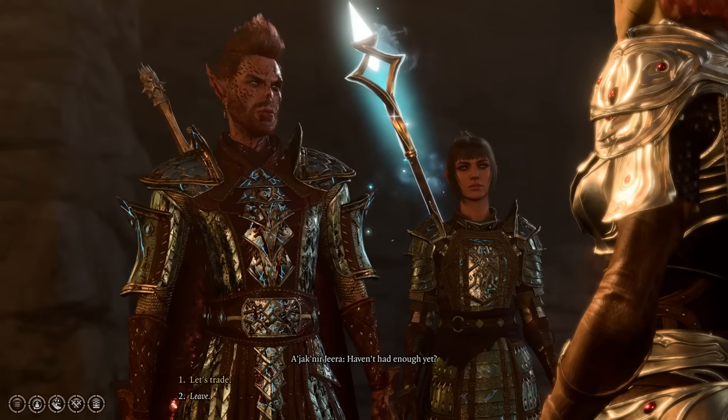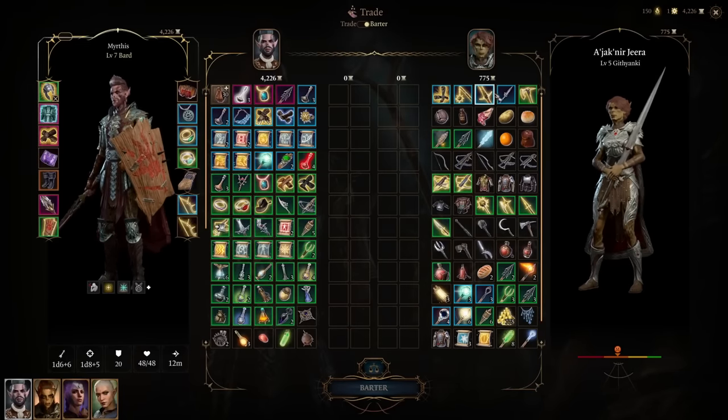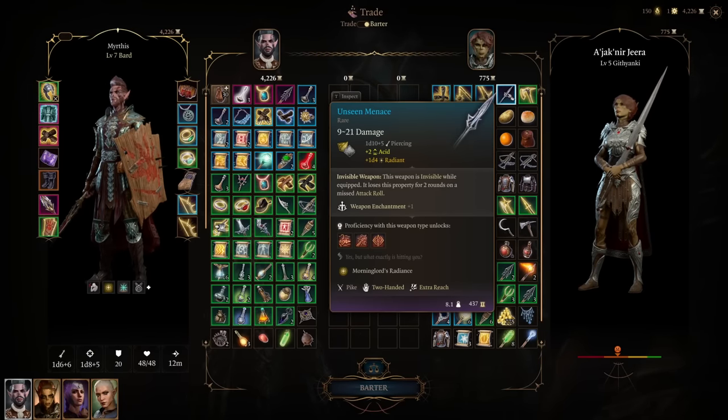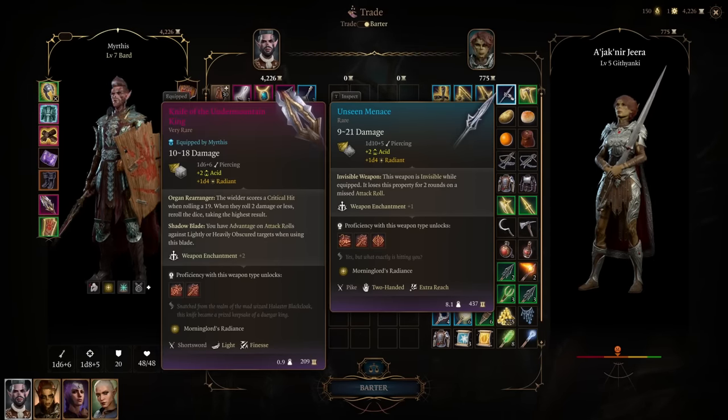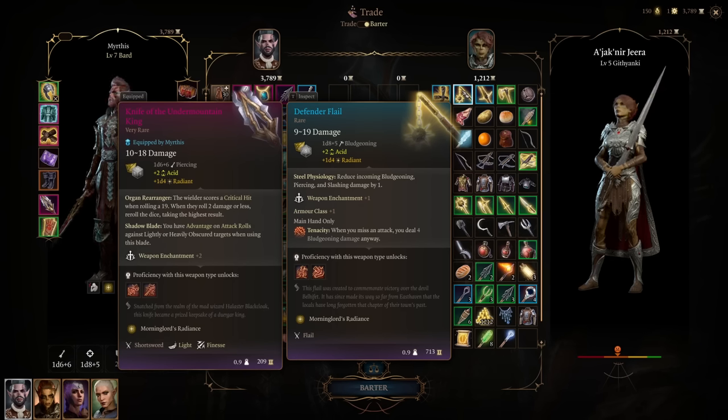At the Githyanki Crash vendor, make sure to grab the Unseen Menace. It's a two-handed pike with the invisible weapon trait — easily overlooked because not many people know what that trait does. It actually gives you constant advantage on your attacks, so whenever you attack with this weapon you always have advantage. It's a truly amazing weapon, especially combined with the Polearm Master and Sentinel feats.